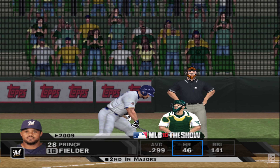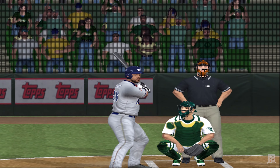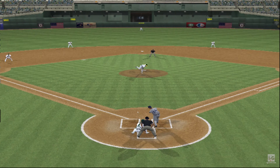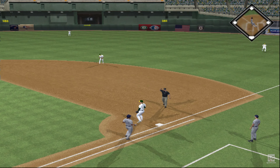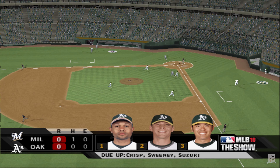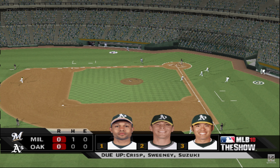So a man at third here with two gone, and that'll bring in the slugging first baseman Prince Fielder. Has a look, now the pitch — swing and a ball lined hard towards short. Throw to first in plenty of time and the side is retired. They're able to get the runner to third in the opening half inning but can't bring him around. Now the A's offense gets its first shot here, no score.